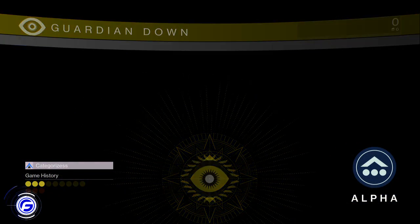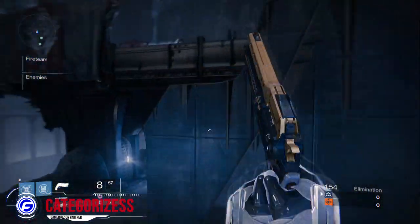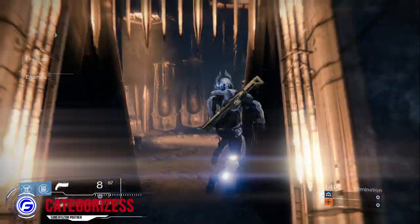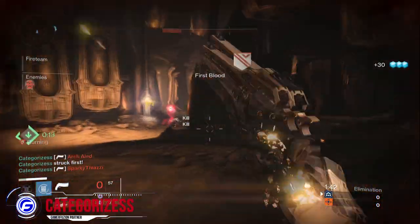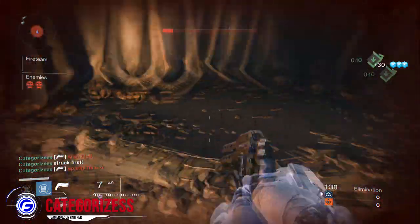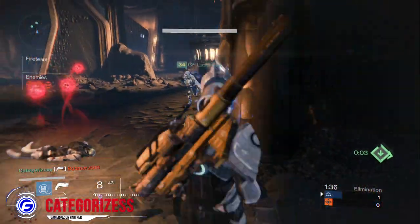Hello and welcome everybody, this is Categorizers from GamerFusion.com. Today I'm bringing you week nine of Trials of Osiris. This week it is Cauldron. I am playing on my Titan — the Titan is a very special class because I like flying around with them, which is always fun. I'll be bringing out some weapon tips today, and later on I'll bring out player tips.